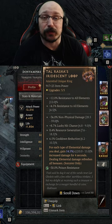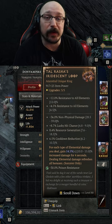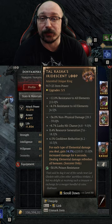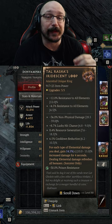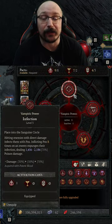Talrasha's Iridescent Loop is a brand new unique that comes from the Varshan fight in world tier 4, and it brings with it the malignant power from season 1 that allows you to do elemental damage and gain a stacking buff. Sorcerer can get fire, lightning, and cold, but right now you can also get poison damage thanks to the vampire power infection.